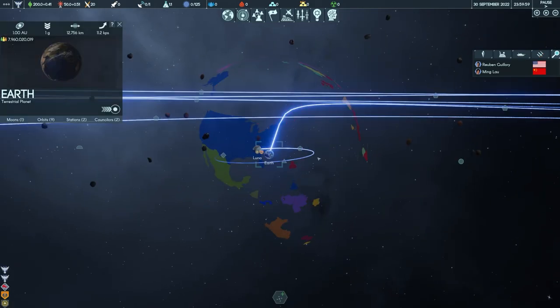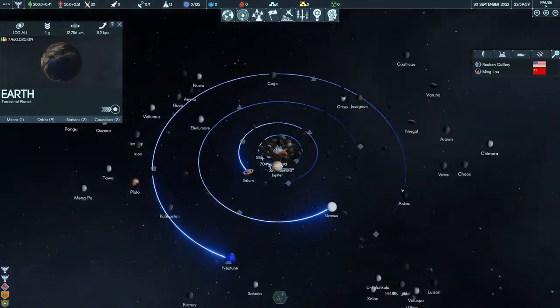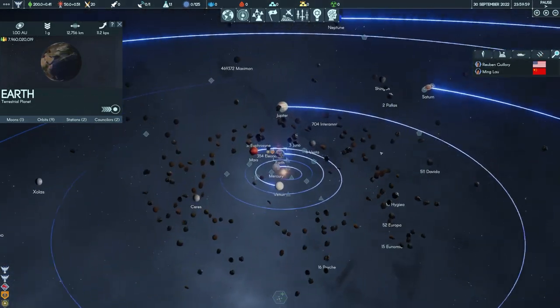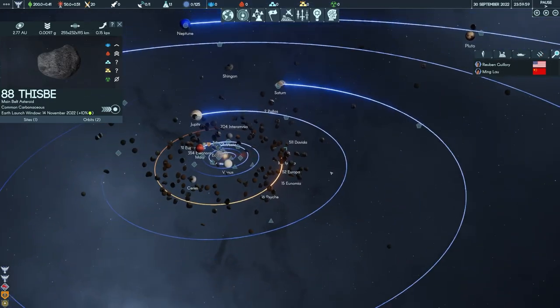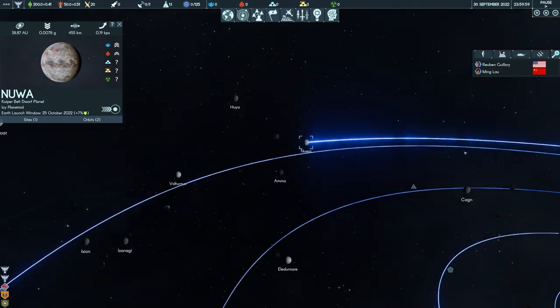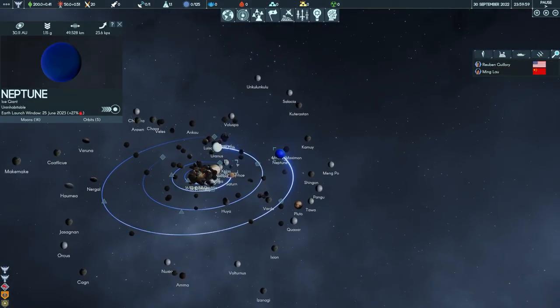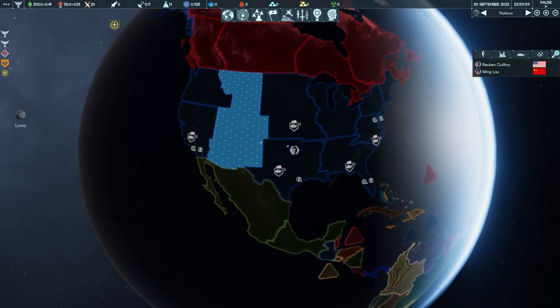Not only is Earth pretty detailed, you can scroll out and see the entire solar system is also pretty freaking detailed. So when I say the game is going to be processor heavy, I'm pretty sure we're going to get some lag later in the game when we start colonizing different worlds and putting bases and habitats everywhere. There's a lot going on here, which is pretty awesome.